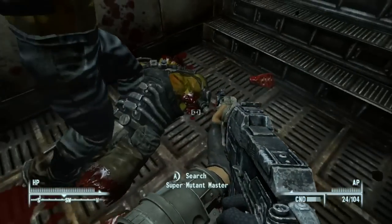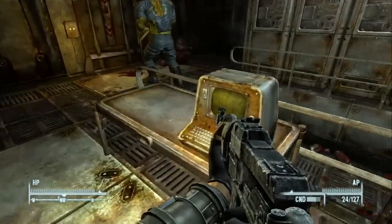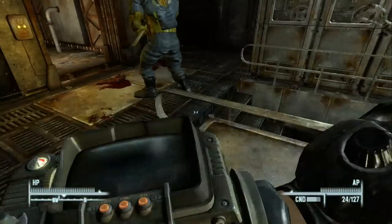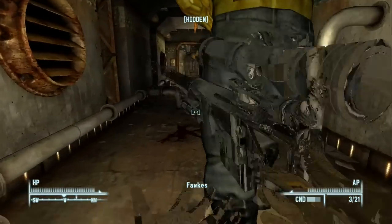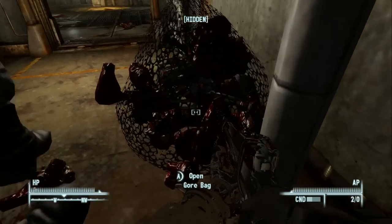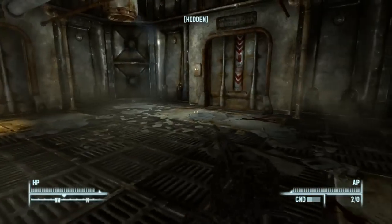We're taking quite a bit of damage. 5.56 — actually a Chinese Assault Rifle, so we can repair the one we have. Let's repair it really quickly and drop the broken one. We have a sniper and two more shots with the hunting rifle. Once you start getting mutant masters they switch to automatic weapons and you don't get hunting rifle ammo as much, which is kind of sad — I'd rather use the hunting rifle.